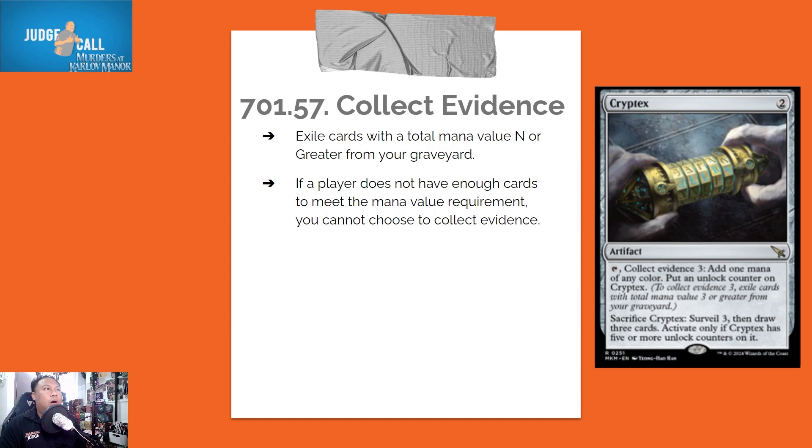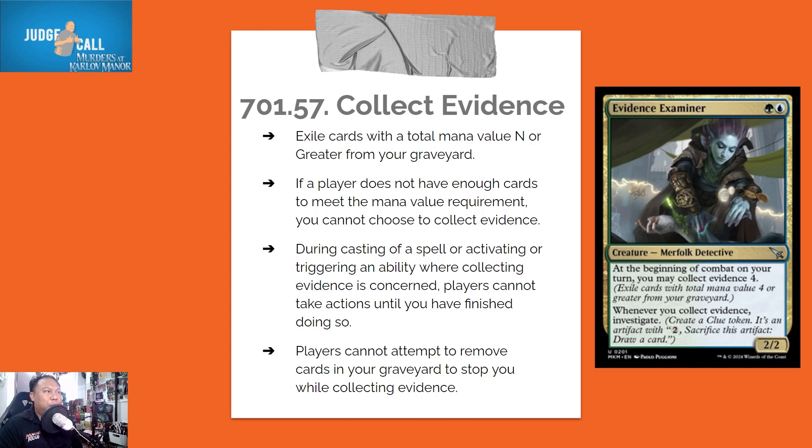Collect Evidence. To collect evidence N is to exile cards with a total mana value of N or greater from your graveyard. If a player does not have enough cards to meet the mana value requirement, you cannot choose to collect evidence. During casting of a spell or activating or triggering an ability where collecting evidence is concerned, players cannot take actions until you have finished doing so.